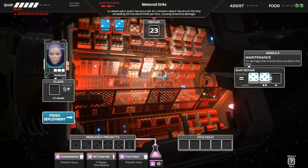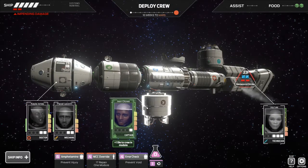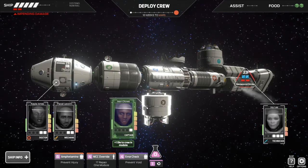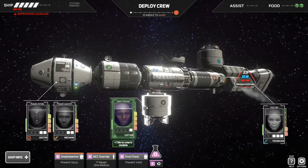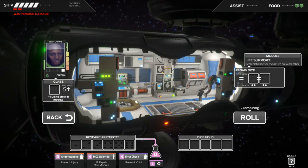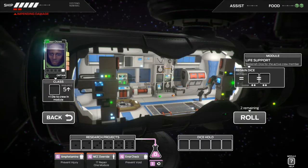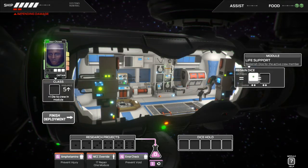So I'm all right with that. We're not gonna get much more repair and we do have the captain still. What I want to do with the captain — and you're gonna be like "what are you gonna do with the captain, he has one die?" Well, I think what's cool about life support is all I have to do is put one die in here. It doesn't matter the number — if you want more dice you have to get doubles, but you can put one die in here and I'm going to get two dice back. That's perfect. Just throw it in there and now everybody's going to be a little bit better for the next turn.